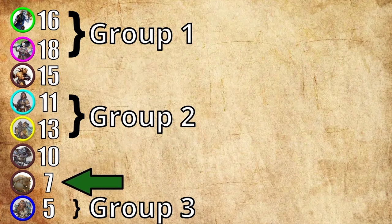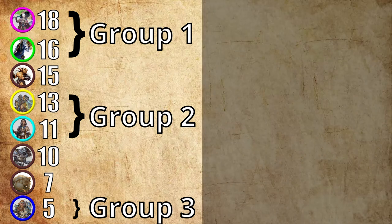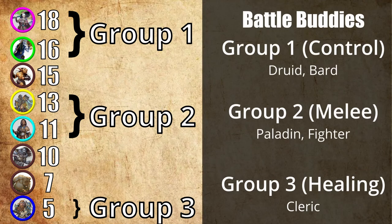Using this variant rule, not only have I seen an increased speed with each round of combat, I've also noticed a trend I like to call Battle Buddies, where each group sees who they are working with and forms strategy based off their abilities. This is especially great as a DM because the players who are ready in their group can go first if they know what they want to do, so the players who need more time to figure out what they want to do can wait till later in their group to actually take their turn.